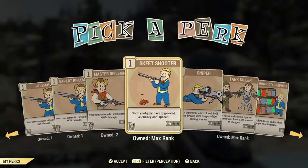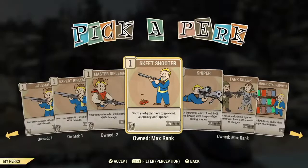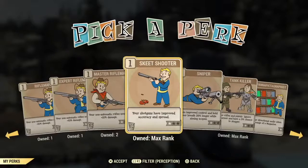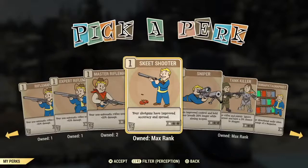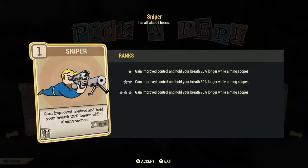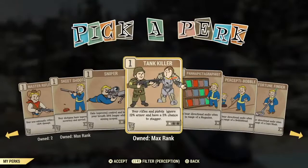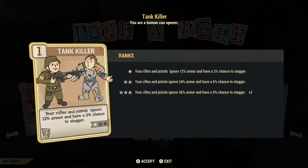Skeet Shot is another shotgun card — if you're heavily invested in shotguns it might be an okay investment, otherwise I wouldn't bother or just slot it in with one star. Sniper is an okay card — if you're heavy into sniping maybe invest in it early, otherwise I don't think it's a very good investment card. Tank Killer is an excellent investment if you use rifles or pistols. Even if you're a melee build and use them occasionally, it's still very good — it ignores 12, 24, and 30% of your enemy's armor and has a chance to stagger. The armor ignoring aspect makes it an excellent investment.